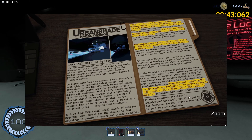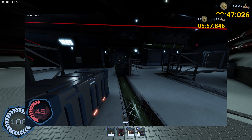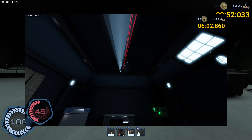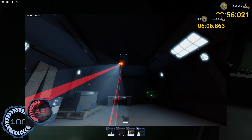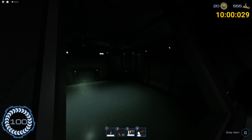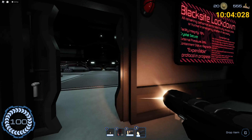Turrets will randomly spawn in rooms and sway side to side, with lasers and a spotlight showing where they're looking. Thankfully, somewhere in the room there's a lever you can pull to turn them off. My tip is to crouch when getting close to them, as your hitbox is lessened when crouching. Another way is to alert it and then hide behind something so it wastes ammo — for a brief period it'll reload before coming back out, giving you some time to run for the lever or the door.